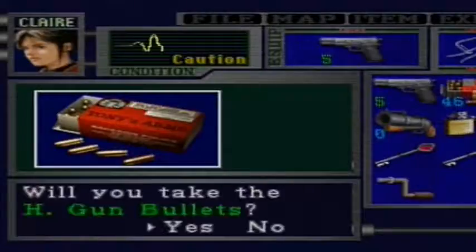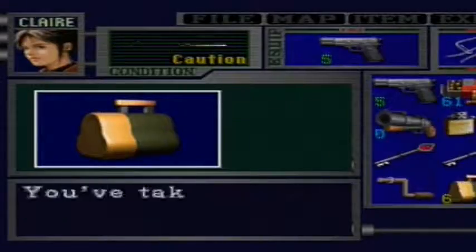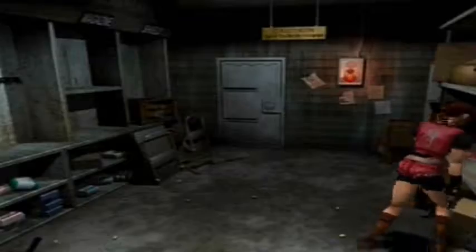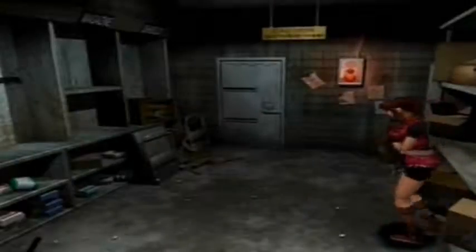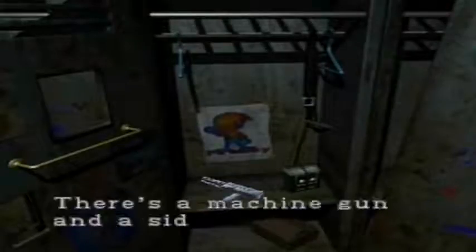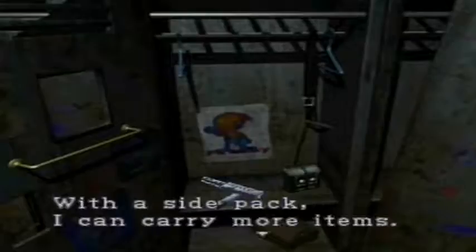Let's pop into the storage and pick up all the cool items in there. We've got handgun bullets, one set there, acid rounds, and let's get the other set of handgun bullets. The cram dealer is just over here — let me reload my gun. The side pack is available and the game won't penalize you for using it, so feel free to pick it up if you need it.